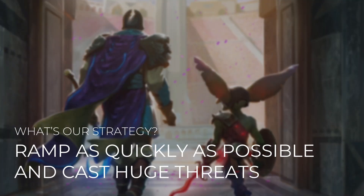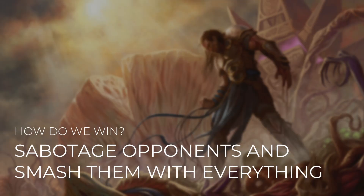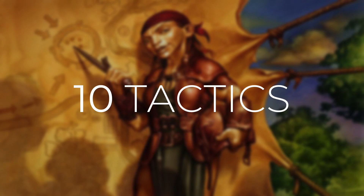Our strategy with this deck is very straightforward: we want to ramp as quickly as possible and cast huge threats. Emrakul costs a ton, so we want to ramp and then ramp some more. While we're ramping, we can cast some other powerful Eldrazi to help us out. How do we win? We're going to sabotage our opponents and smash them with everything. When we gain control of an opponent's turn, we can mess with their hand and their board, kill opponents with our powerful creatures, or just win with commander damage. We even have some ways to turn Emrakul into a one-shot kill. As with all Commander's Quarters decks, I'm going to take you through 10 different tactics that show you how the deck works and how we're going to win with it.